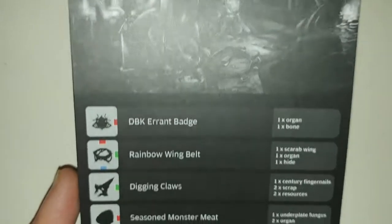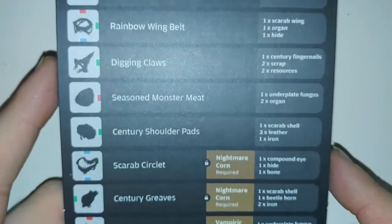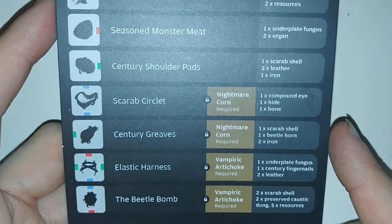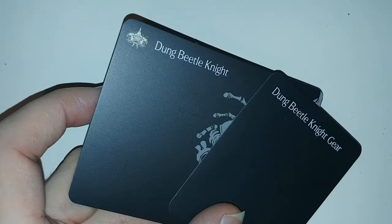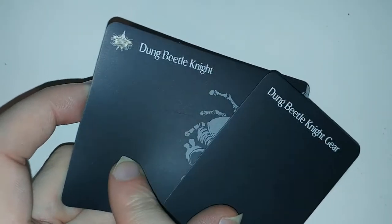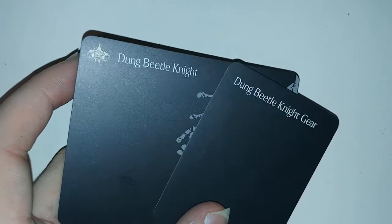Next up, we have the only location for this expansion: the Wet Resin Crafter, which is used for various things that make up the armor itself, as well as a couple of weapons and other items. Then a pair of dividers for the Dung Beetle Knight's cards and the gear, as they say.